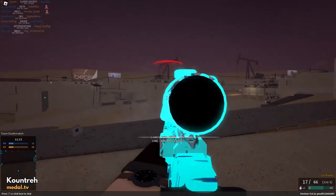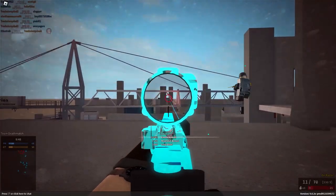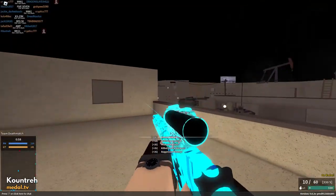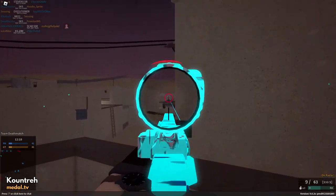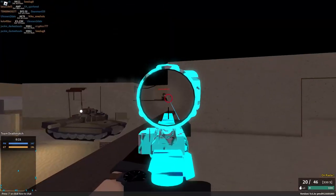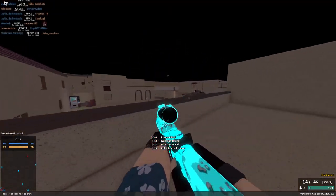With a gentle damage falloff of 16% at 160 studs, it doesn't suffer at range like a lot of weapons do, making it a reliable counter-sniper weapon for most players. Pair it with a 20+1 capacity and a walk speed of 14, you can fight both at range and close quarters, making it a reliable and versatile weapon for newcomers.